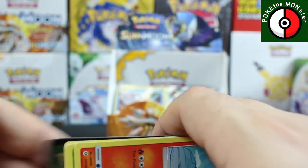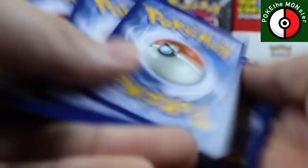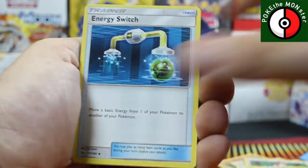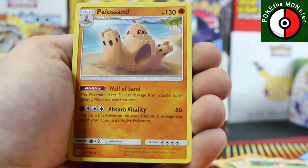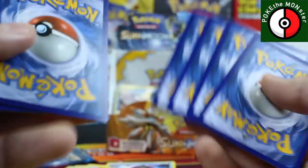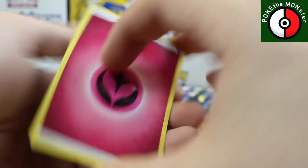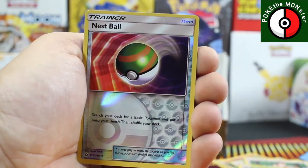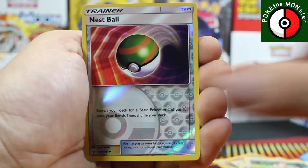What are the chances of getting another wicked pull in these last three packs? It's been done — my last Evolution booster box had a full art in the last pack, it's very possible. Callback Energy, Switch, reverse holographic Snubble, and our rare card is a Sandcastle. Second to last pack — Decidueye — as it completely falls apart on us. Fairy Energy, Hypno, Trumbeak, Rainbow Energy, reverse holographic Nest Ball.